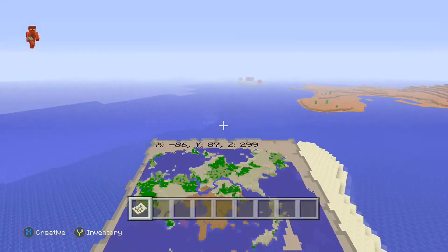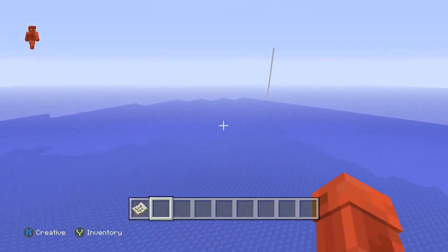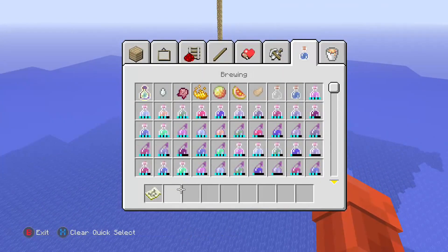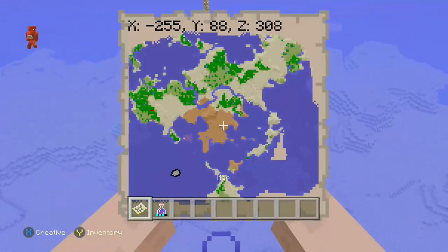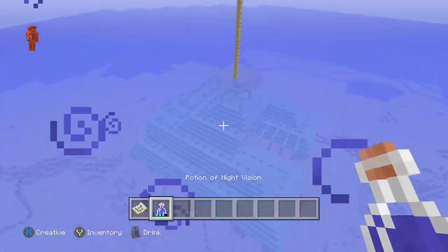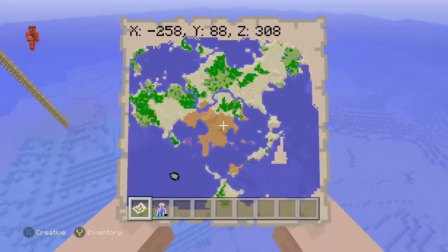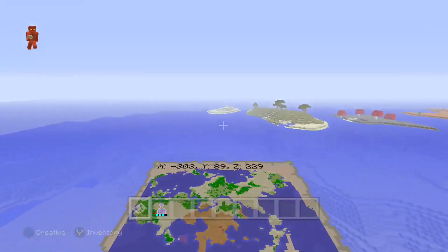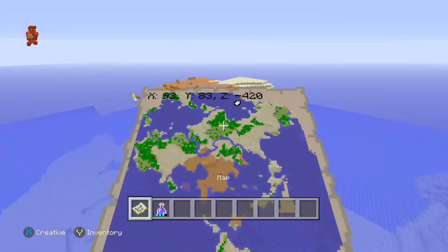There is a savannah right here, and obviously there are bigger ones — I'm just proving that savannah biomes are here. There's a mycelium biome over there. And now let's go to the first ocean monument, which is right here — down here on the left in this giant massive body of water.